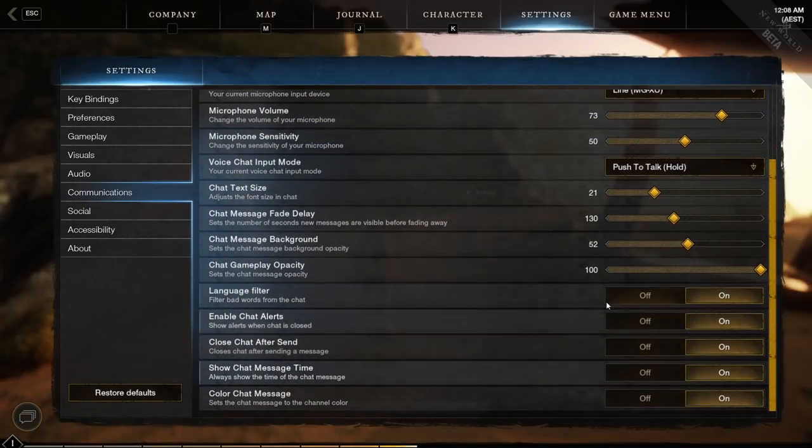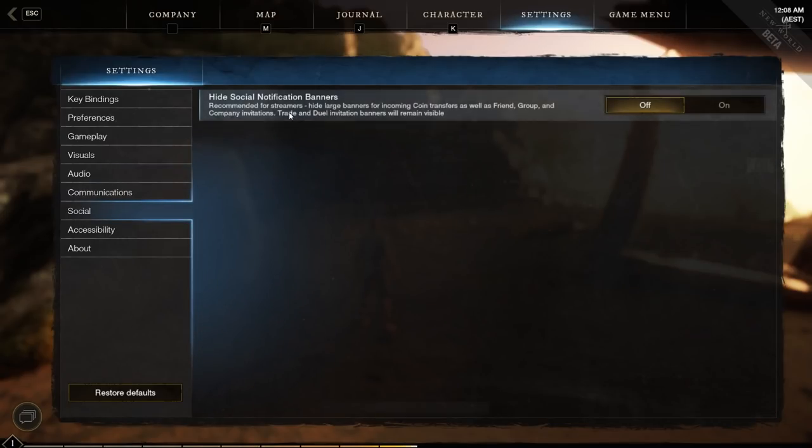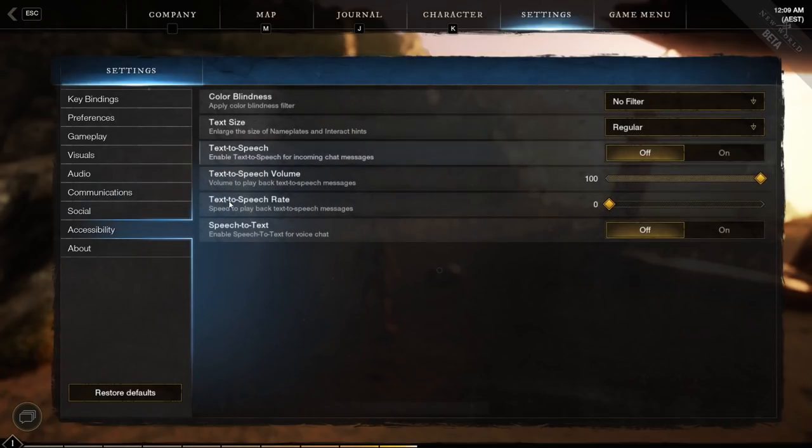There's also a language filter, which I have on because of streaming. Close chat after send is something I'm going to turn off for now — the chat panel is a bit inconvenient either way, so try both. There are social notification options to hide large banners for incoming coin transfers as well as friend, group, and company invitations so you can't get spammed with stuff above your character. There are also accessibility settings for color blindness and text size, which is really nice depending on what you need.